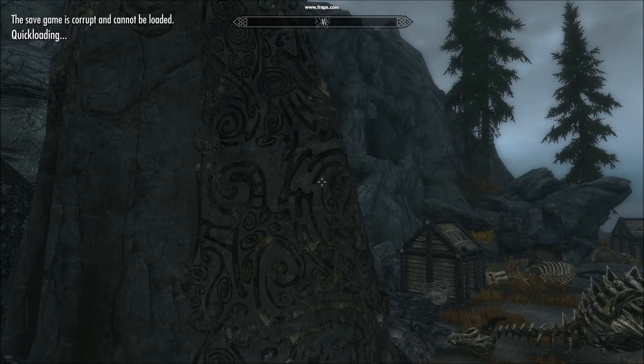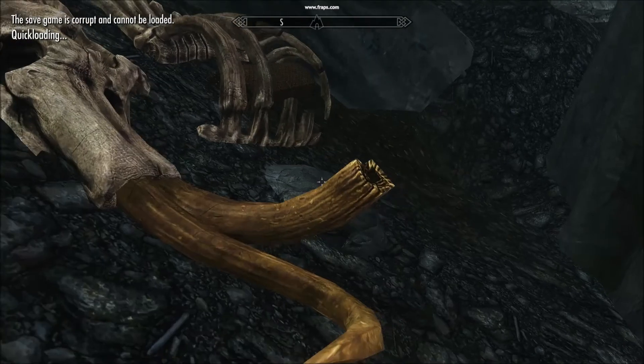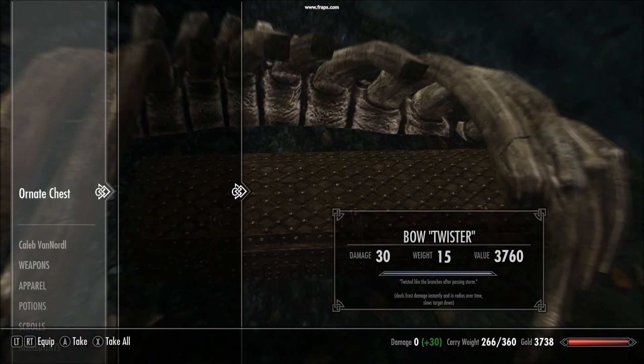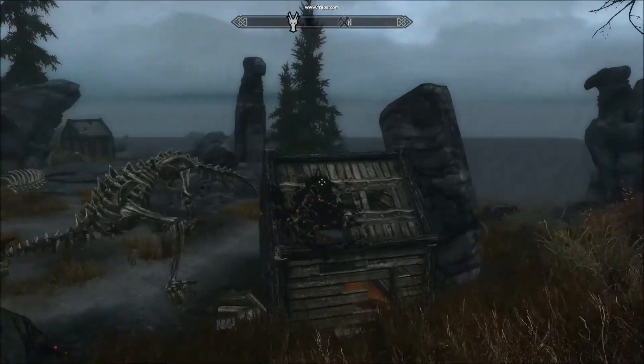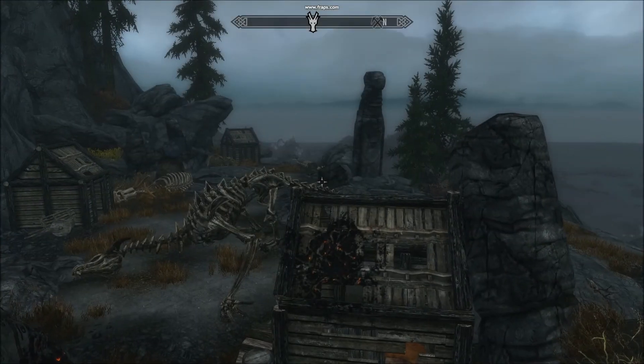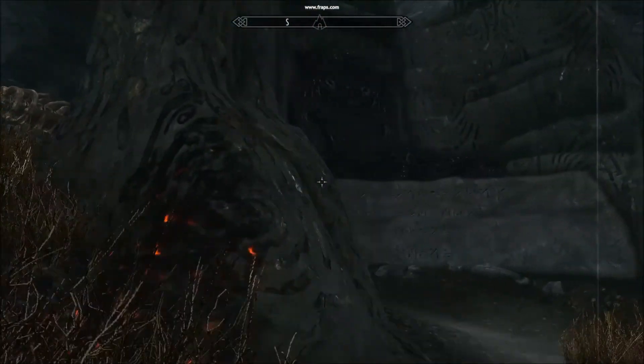The first bow is over here to the left of the word wall — Bow Twister. It's probably my favorite bow, actually, out of all ten of them. It's here in Northwind Summit, at the top, after you kill the dragon, to the left of the word wall.